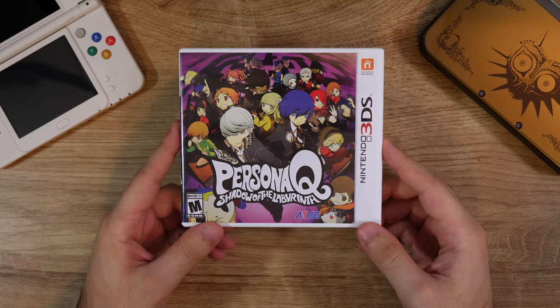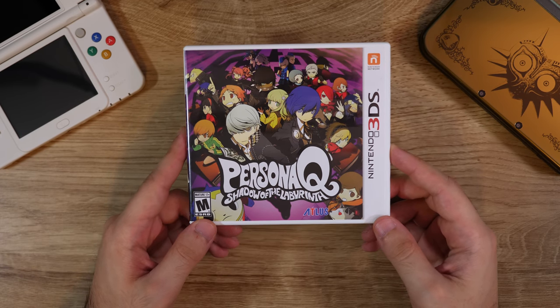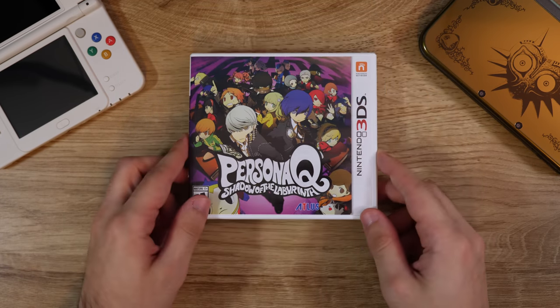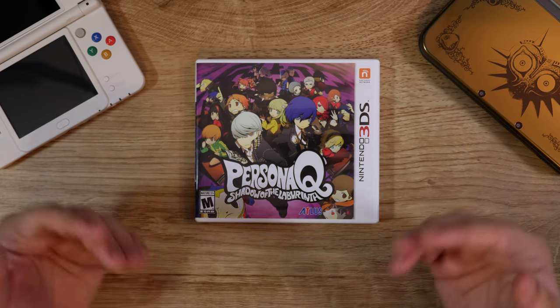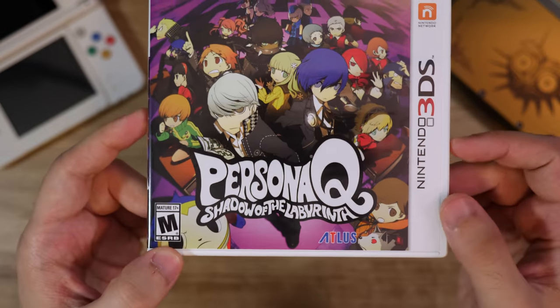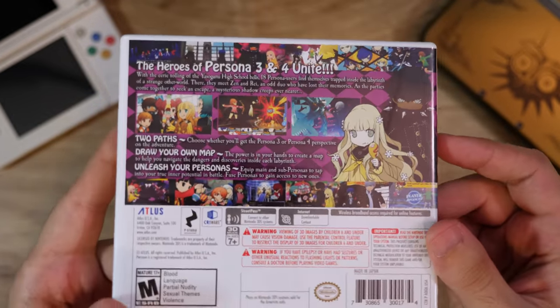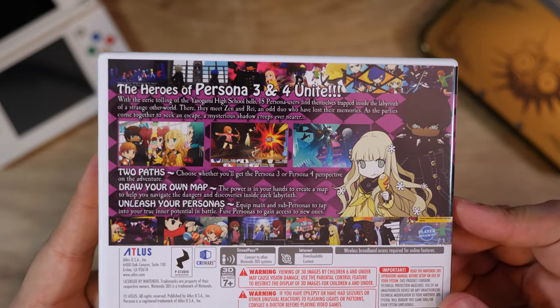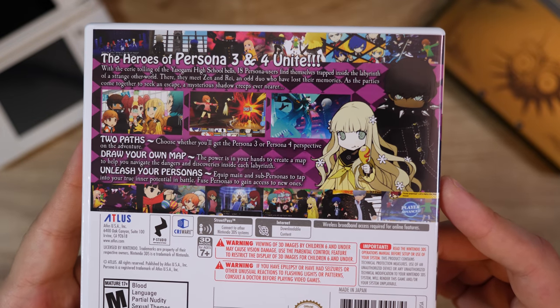Here's Persona Q: Shadow of the Labyrinth — I think this is more like an Etrian Odyssey-style Persona game. I haven't really played much of it because I wasn't really into those types of games back then. I may be more willing to give it a chance nowadays. It did get some good reviews — it's a cool Persona game from what I've heard. I'll have to give it a shot at some point.